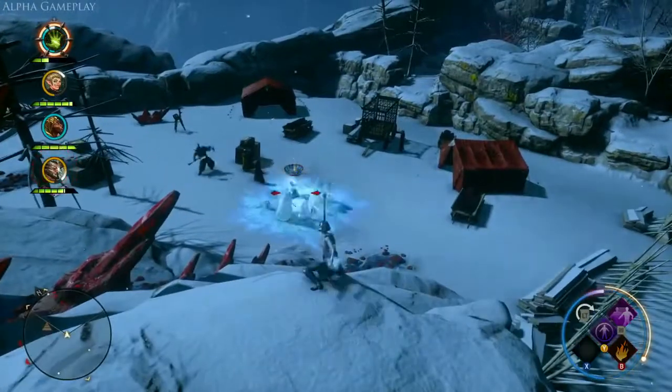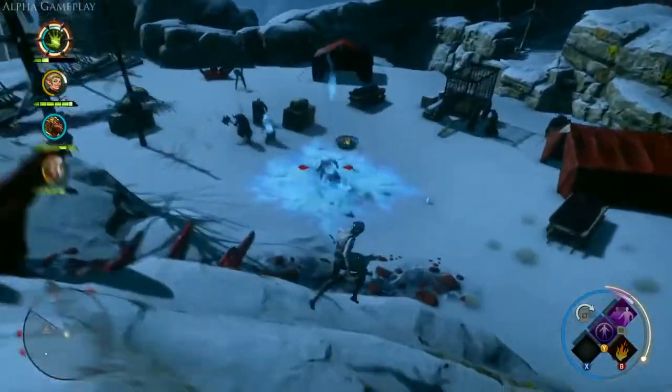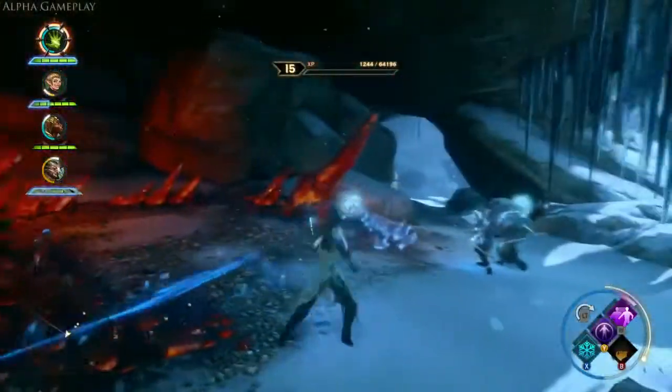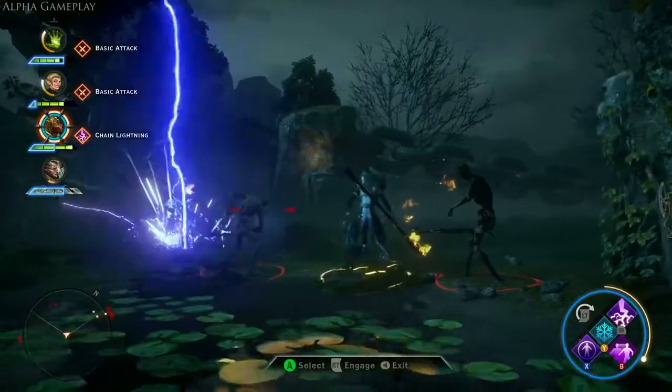Player choice dictates combat in Dragon Age Inquisition. Every encounter can be approached in a multitude of ways, using a combination of real-time action and the pause-and-play tactical camera.